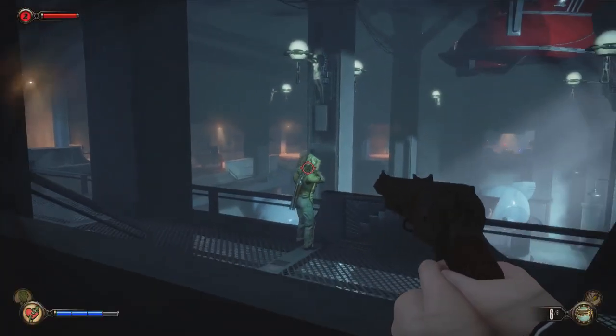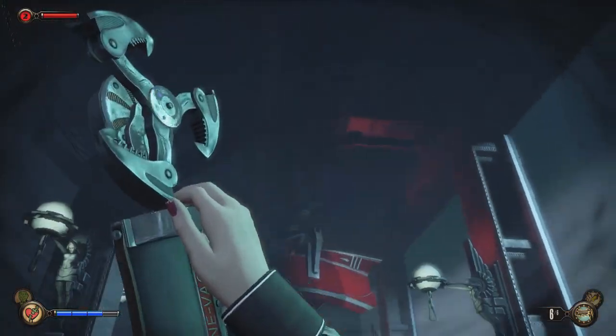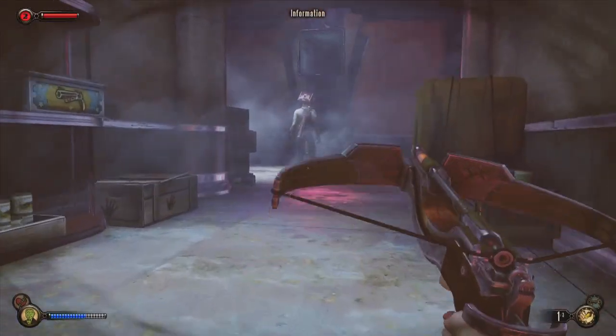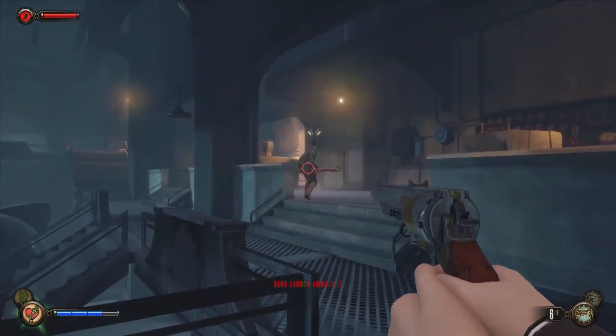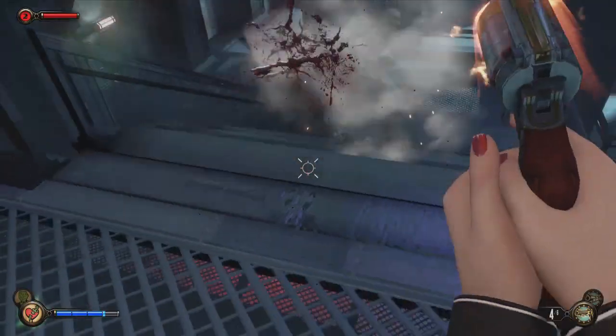At first, stealth is a welcome change from the murder-everything-on-site mentality of the past, but the switch isn't very successful — enemies are just too stupid to encourage any real thought with your approach. Numerous times we've found ourselves in the open right in front of a splicer, and they completely fail to notice us. When you are found, enemies like to charge in one at a time, making them trivial to put down. Such unconvincing behavior saps tension from a lot of situations.